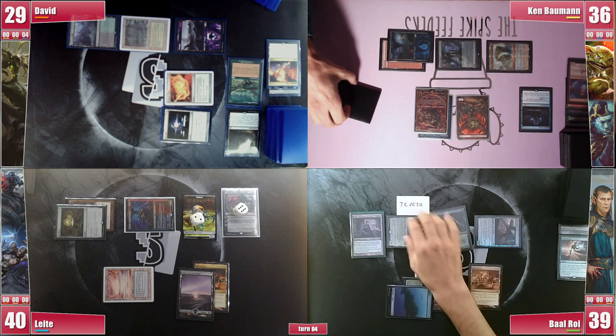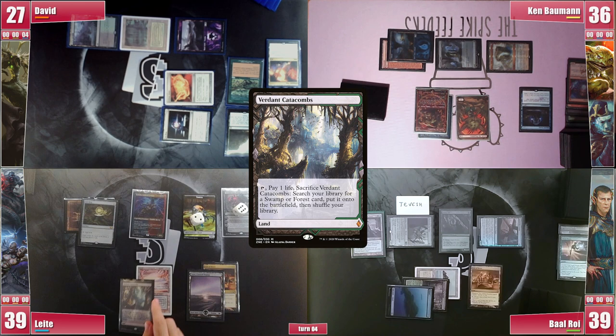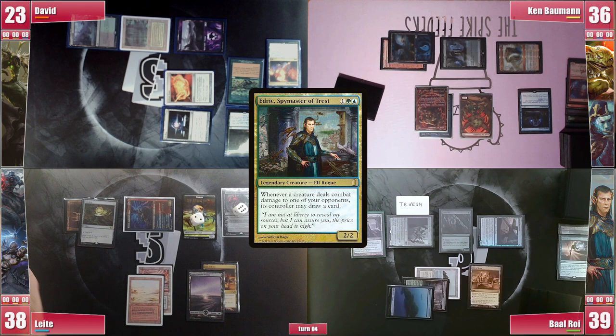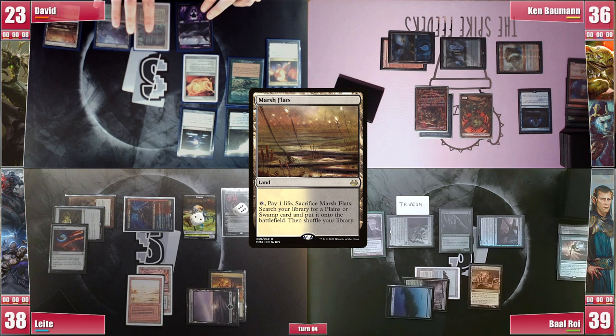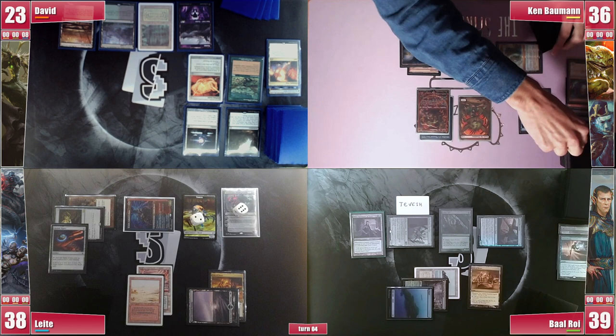Leite plays a Verdant Catacombs and cracks it for a Badlands. He then attacks David for 4, triggering Edric and drawing a card. On his second main phase he casts an Arcane Signet, triggering and paying for the Rhystic before passing. David draws a single card from the Sylvan Library's trigger, plays a Marsh Flats, and probes hand sizes. He patiently passes the turn, hoping someone else will try to do something and spend their interaction. Ken takes 1 ping from the Mana Vault, draws, and plays a Shivan Reef. He then casts Crark's Thumb and suddenly the game might be ending soon.